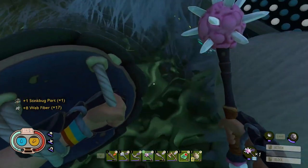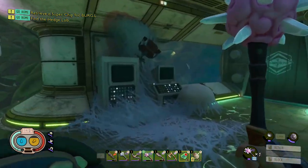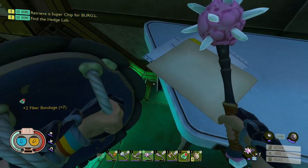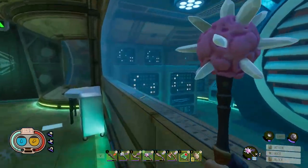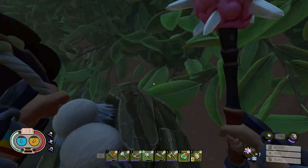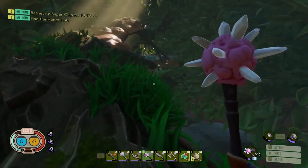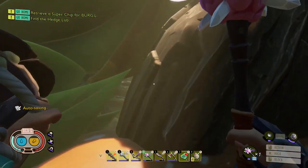Grab all this stuff. Let's see what we get. Stick bug parts, not that we need them. We can always ditch them anyway. Alright, so that's only a minor base part. Some more first bird. I don't know if there's anything else available in here. Keep moving, we're getting closer. Which way do we go? This way. Keep going.